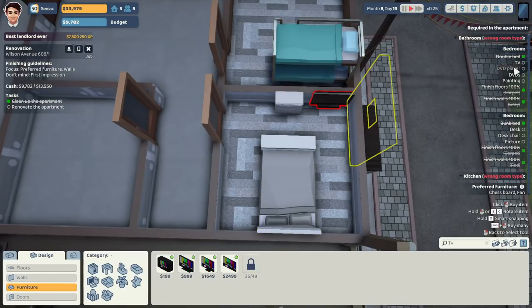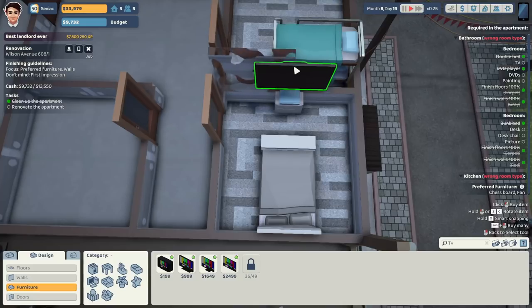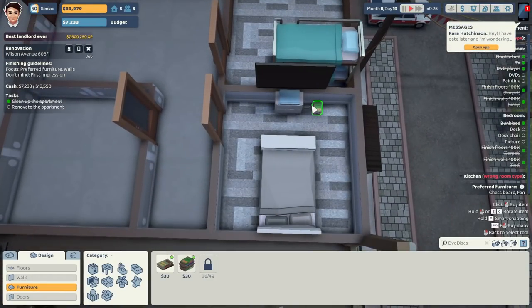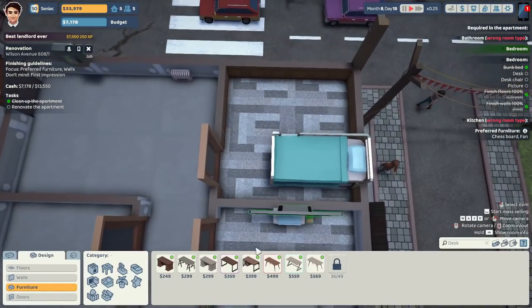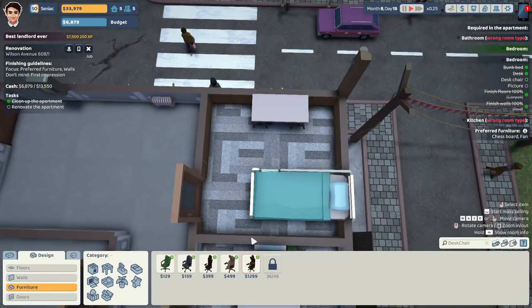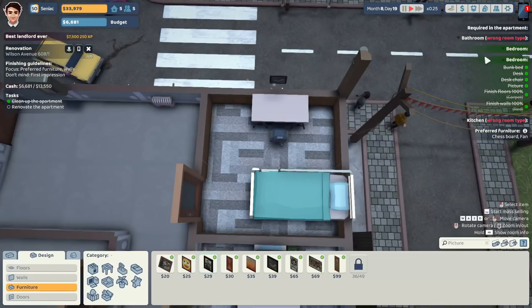What if I gave this bedroom the big boy TV? Throw some DVDs on the floor — because they're too lazy to stack them. And a nice little painting. Bedroom complete. This one wants a desk, chair, and a picture. Done.